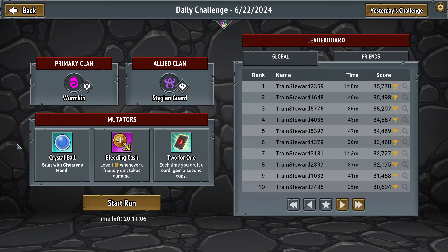The modifiers today are fairly lukewarm. You get Cheater's Hand — okay, fine, I suppose. Maybe I can use this as a baby version of Permafrost. Then we get Bleeding Cash, which is impactful, but it's not that bad. You lose one gold whenever a friendly unit takes damage. So we're going to try to play around that, but it's not a big deal. This isn't like you got this and also Acid Rain or something.